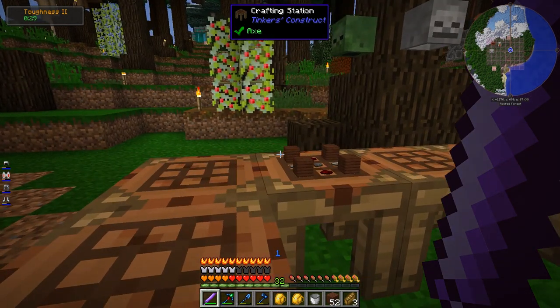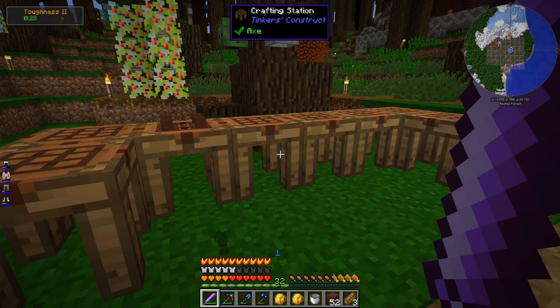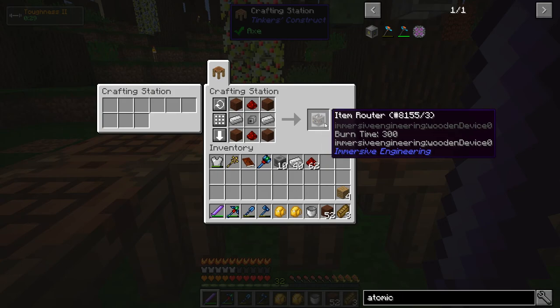Before I can really launch into getting the processing chain up and going, I'm going to have to do quite a few things first. Ultimately I want to dump into a chest which gets deposited onto a conveyor belt, then goes through an item router from Immersive Engineering. I've never actually used one, but I'm pretty sure it will let you divide which direction you want an item to go. I want everything on conveyor belts because it's immersive — I could just use pipes, but conveyor belts would be really cool.